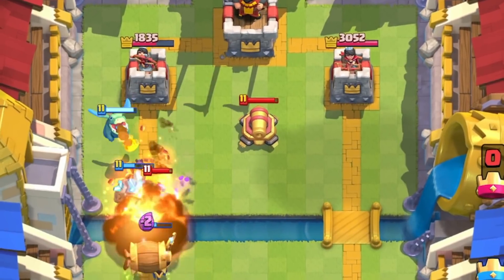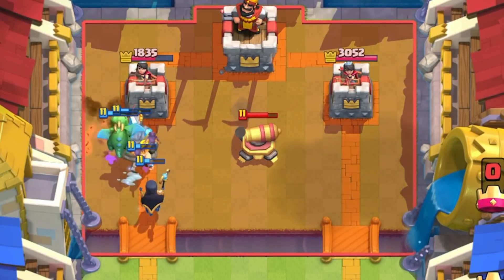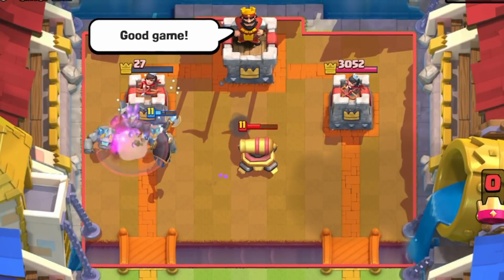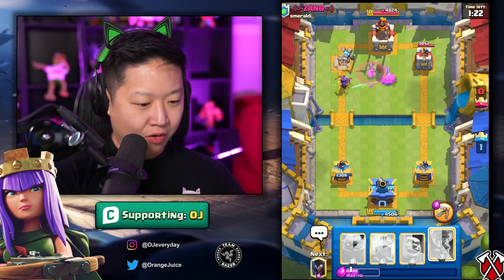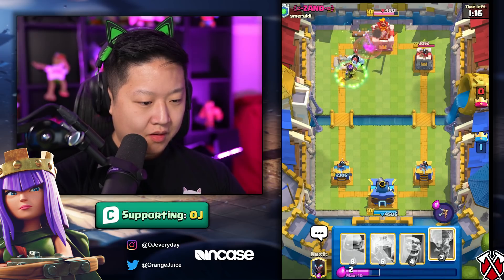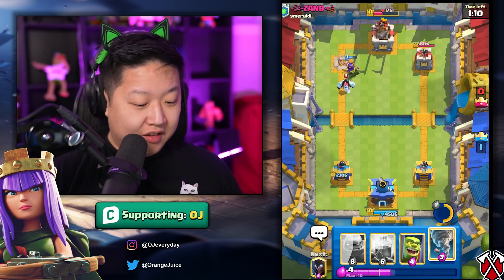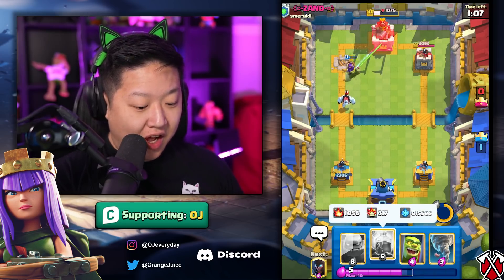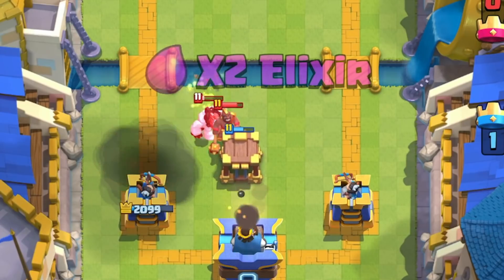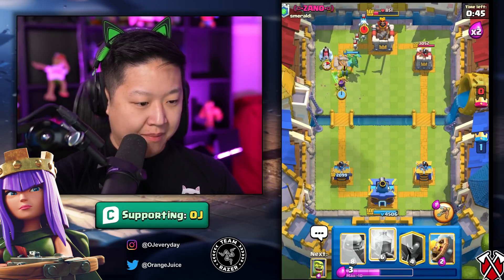There she is — oh my god, that was the ultimate bamboozle! I don't know how I feel about the Archer Queen there because that did not stop my Golem. We're doing an Archer Queen right now. Did it just dodge the log? She's still on the tower and her ability is almost refreshed — that's way too fast. I might have made a boo-boo there but that's fine.